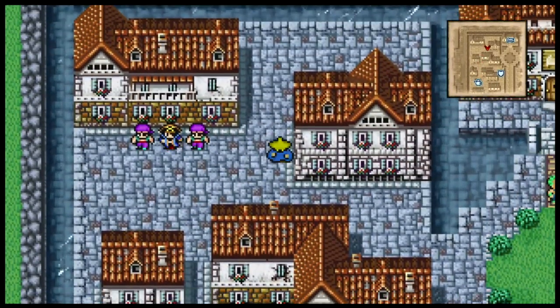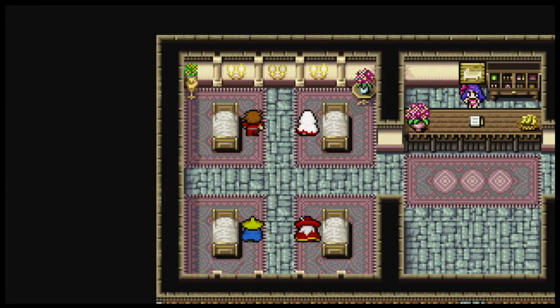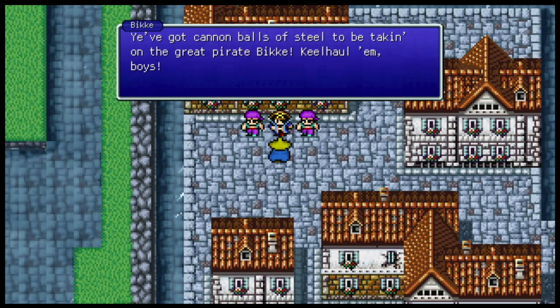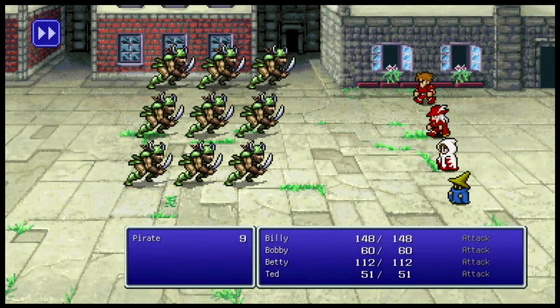Hang on, pirate guys — I want to go take a nap at the inn before we fight you. Now that we're ready: 'You've got cannonballs of steel to be taking on the great pirate Bicky. Kill all them, boys!' 'Aye aye, captain, we'll make your bones go crunch.' Wow, that is a lot of pirates. Also, they kind of look like Vikings rather than pirates.